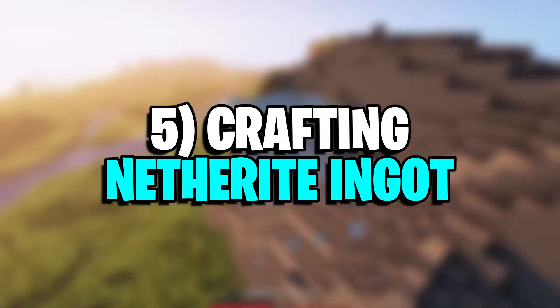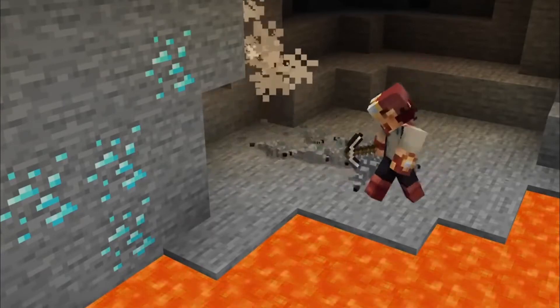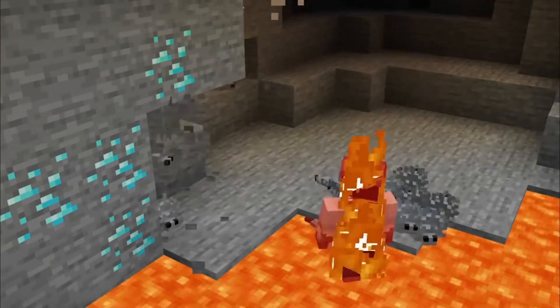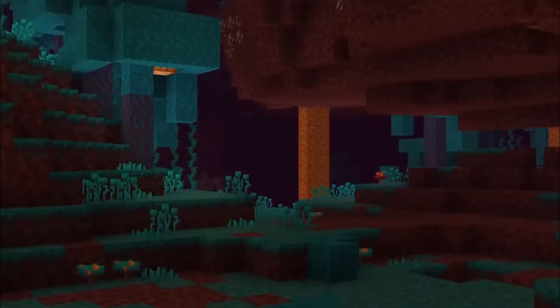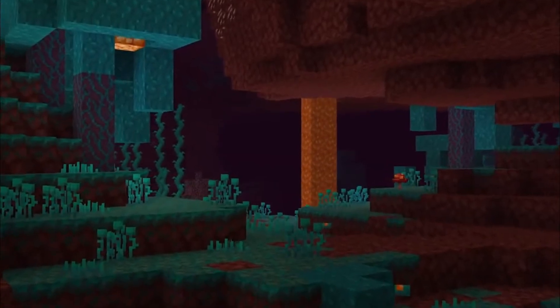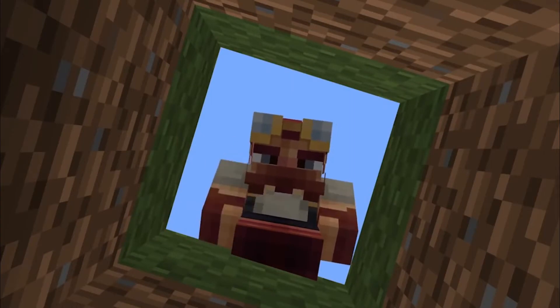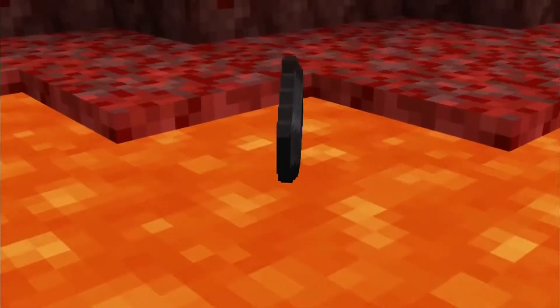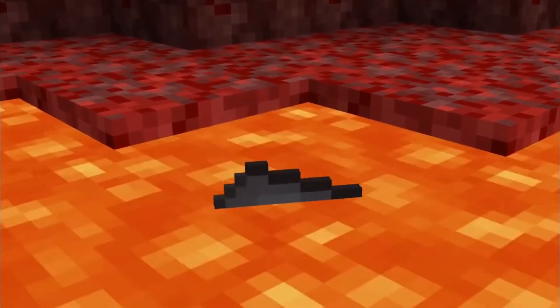Number 5: Crafting netherite ingot. Netherite is the strongest material for crafting tools, weapons, and armor. They are found in the form of ancient debris blocks in the nether. There is a set process of extracting netherite from these blocks and applying them to diamond gear. In this process, gold ingots are combined with netherite scraps. Since creating netherite is highly beneficial for players, gold ingots also become important since the process of netherite extraction cannot be completed without them. Gold ingots bring mining speed, whereas the netherite scraps bring durability and strength.